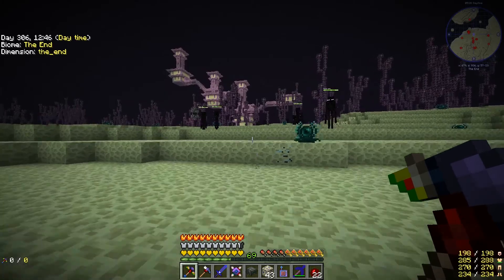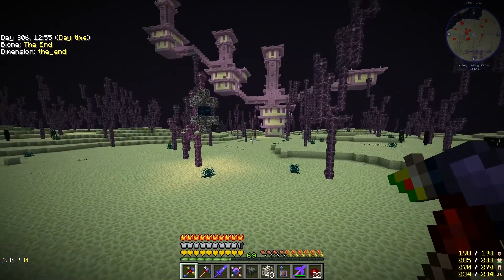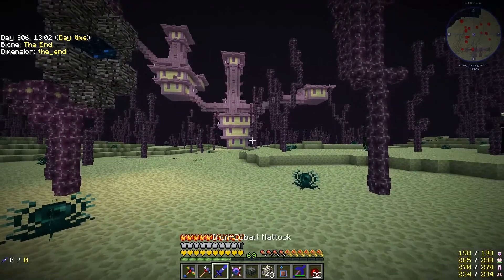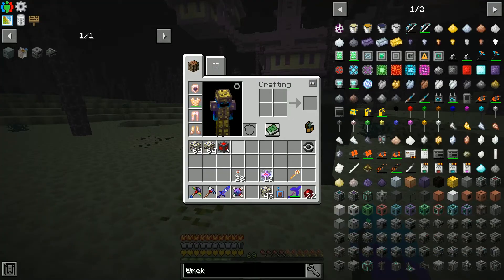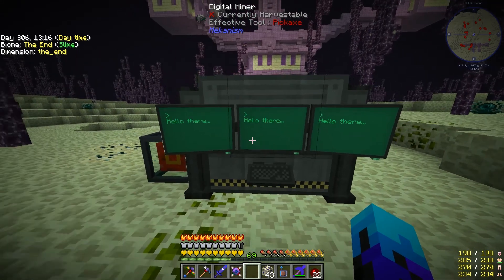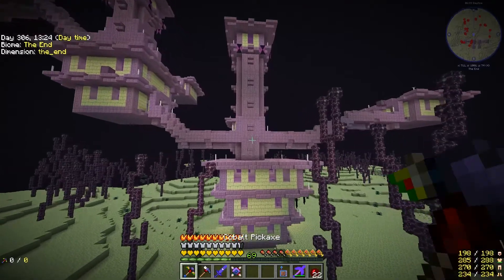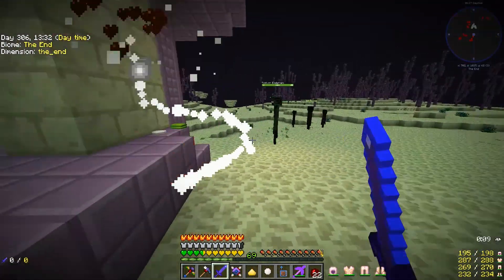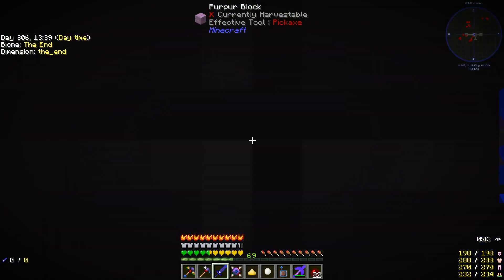We're out in the islands in the end, and I'm just collecting some void crystal using the digital miner, and came across this end city. I want to get some shulker boxes, so we should attack this. First of all I'm going to set up the digital miner. Shouldn't have too much trouble with this sword. Just hope the looting on it gives me a lot of shulker boxes.